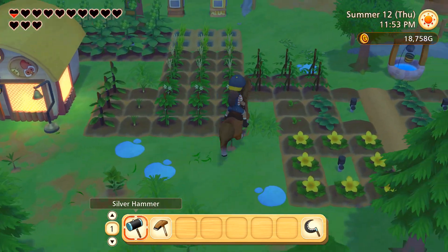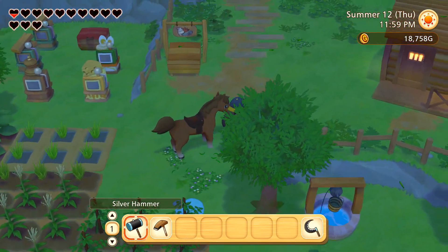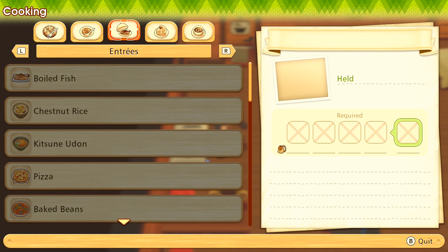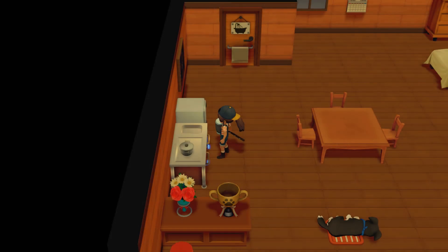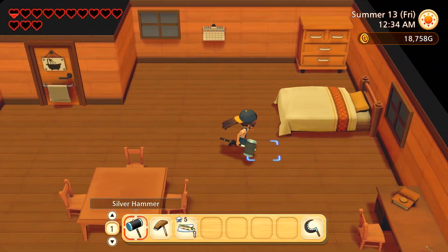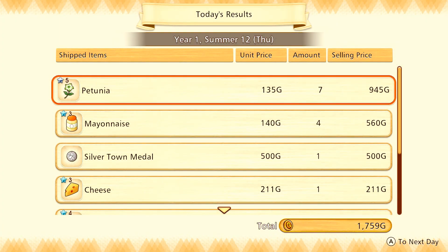Onward, my noble steed - everything's watered over here and we put down the other sprinkler we made. We're going to wrap up the night by making one grilled fish out of the sardine to give Iori, to show him that we're trying to learn from his fishing lessons. Now let's go ahead and pass out - and in the morning, if we have enough money, golden hammer time! That would be quite the achievement.